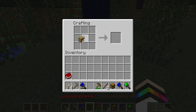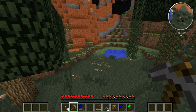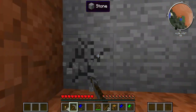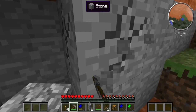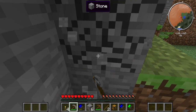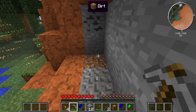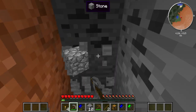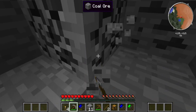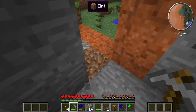Another mod I have is the Timber Mod, and I'm quite excited about that mod because once I have a stone pickaxe I am able to chop down trees with ease and not have to worry. Just collecting up this coal over here so I can make some more torches.